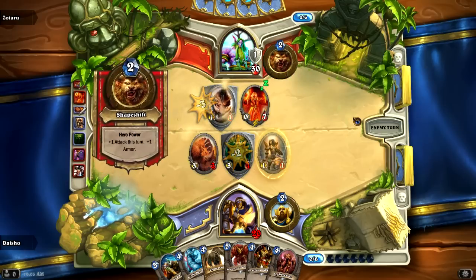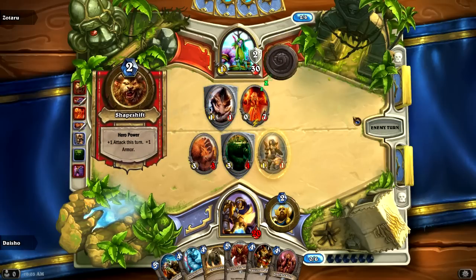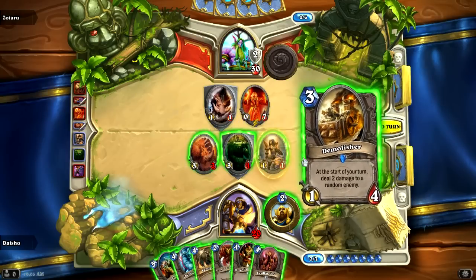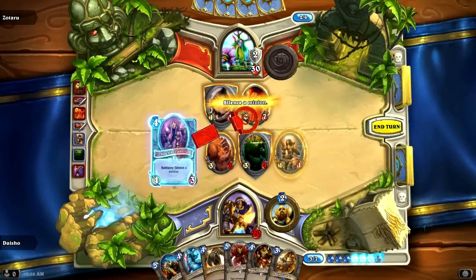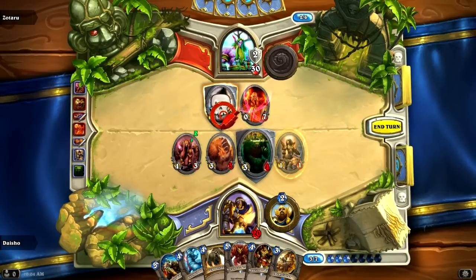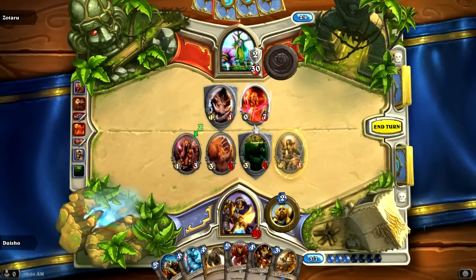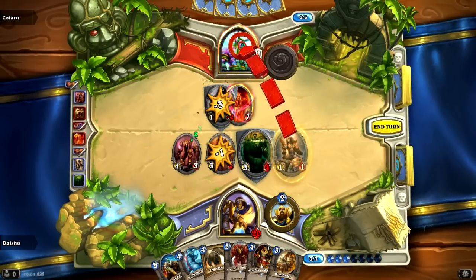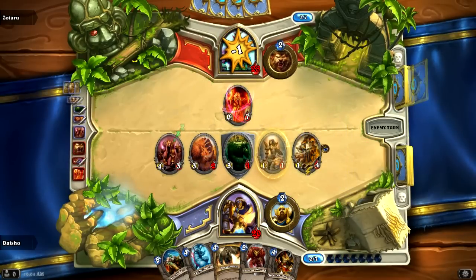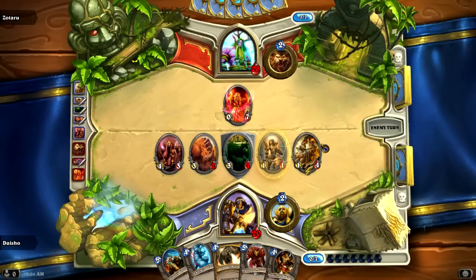Basically the reasoning is because Argent Squire is easier to slip into a curve, and you can only use one Hero Ability per turn. So using it as many turns as possible maximizes your value, because you end up getting more creatures out of it in the long run. That being said, in this situation I really didn't need to, since I'm up by so much in this game already — he's going to have to pull off something miraculous if he wants to come back.